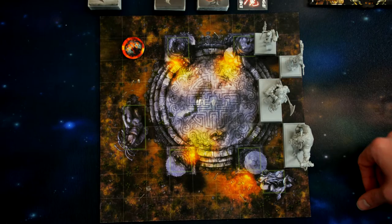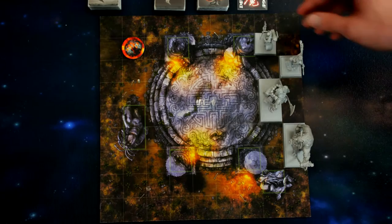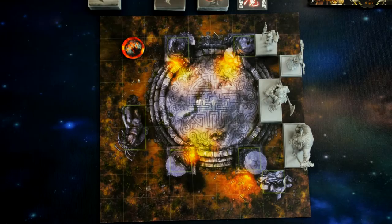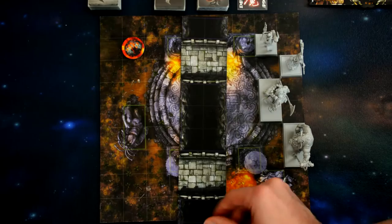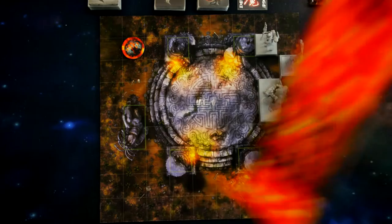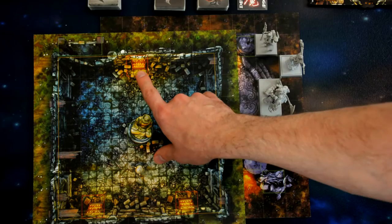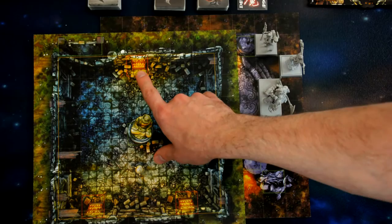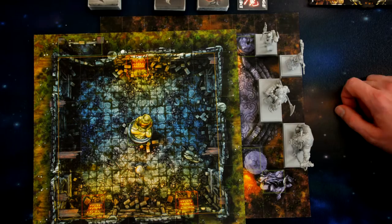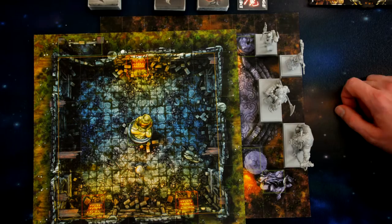These movement rules apply to monsters as well. On some tiles you'll see different colored lines surrounding structures. Green lines indicate supports — any model on a support that rolls defensive dice receives plus one to their defensive roll. Purple lines mark completely impassable spaces — no model can ever be moved into those spaces by any condition or effect.